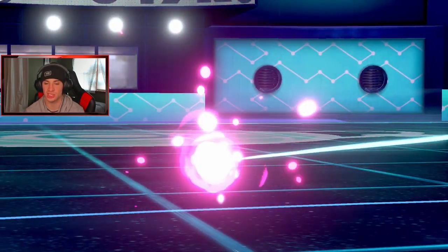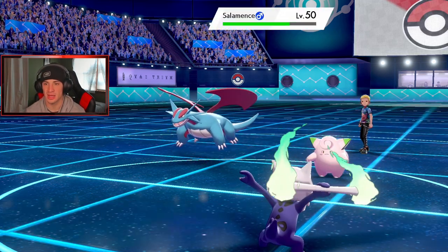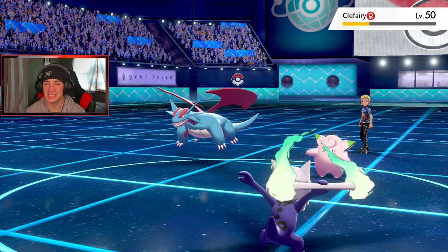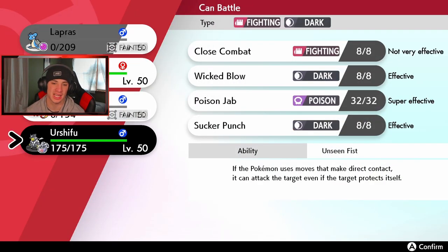Now we're just left with Urshifu, which I can Sucker Punch with — that might have to be the plan. I made a bad play trying to go for reads again. The easy plays win games, guys. If we just dropped that Ice on Salamence initially, we were thriving and would have gone 2-1. But we ended up going 1-2.